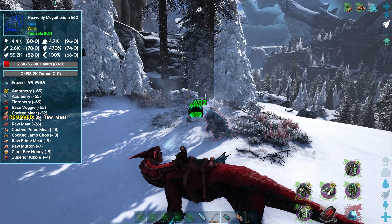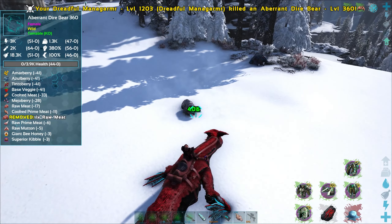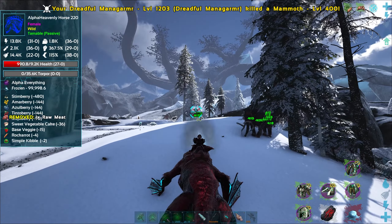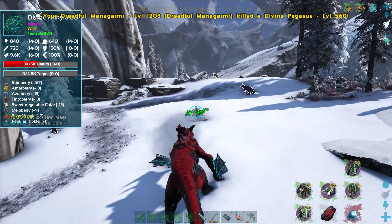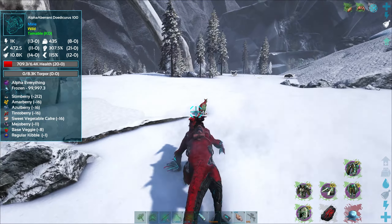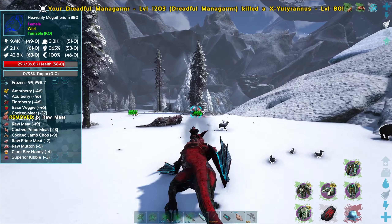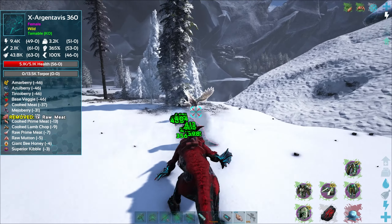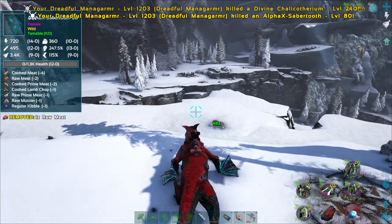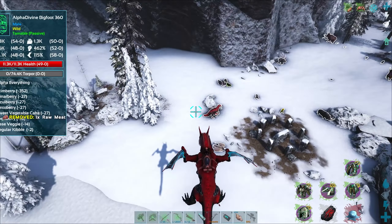This is what I'm talking about — do not get in fights with stuff! He's already half health. One more hit, one more stinking hit. Yeah, I think we got him! Three exceptional kibble, take five, starve out. Yes, we did it guys! I love these things so much. Let's scoop them up and let's get back to the base, let's go get those saddles.